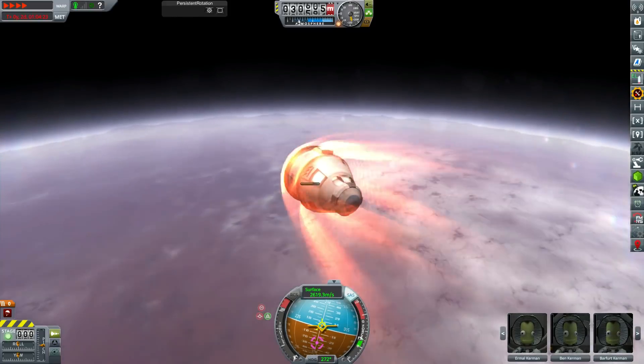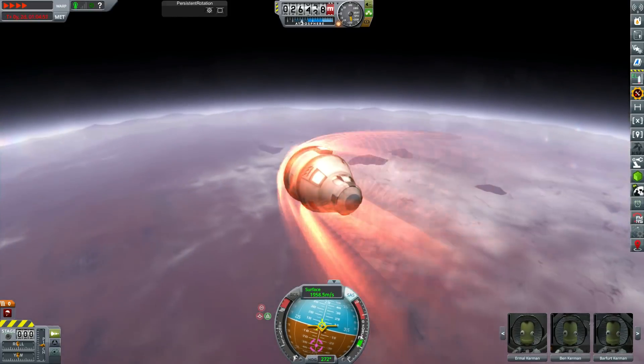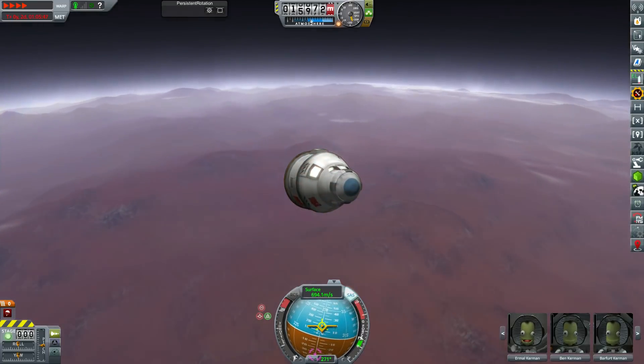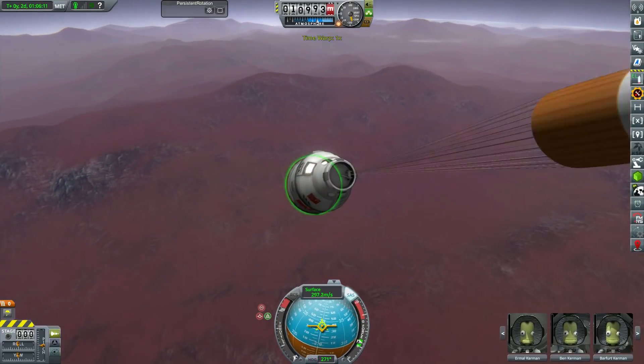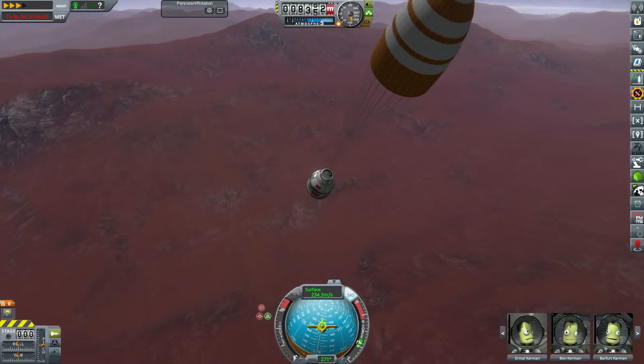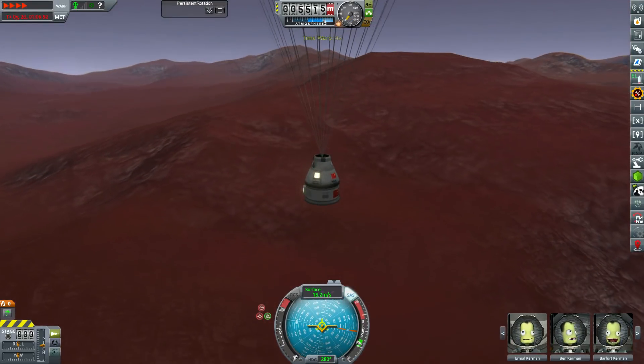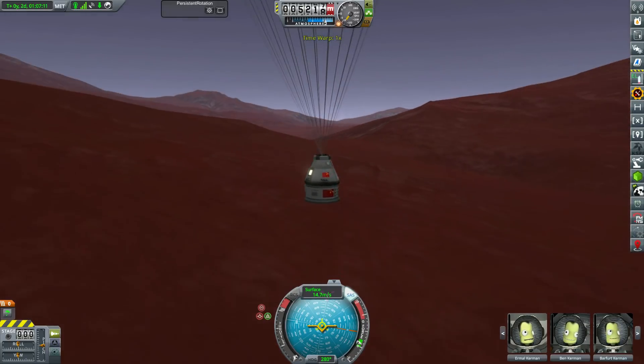In the next episode we will be bringing home the crew of Talos 1, sending a smaller and cheaper probe mission out to Altos - the new name for Elu - and we'll begin building our interplanetary spacecraft to Demise. But that has been the end of the episode - thank you very much for watching everyone, and I'll see you all next time.